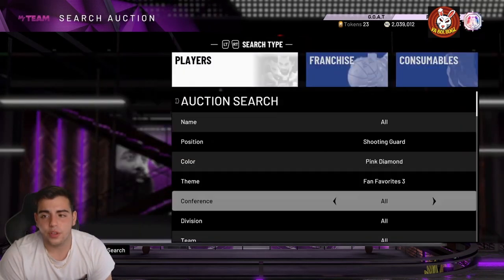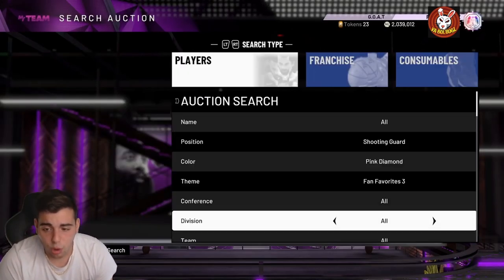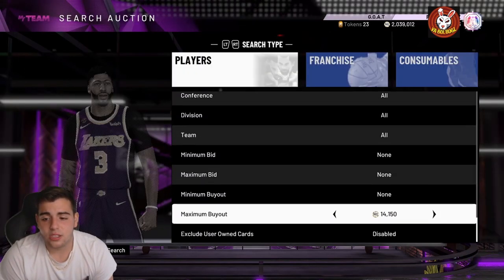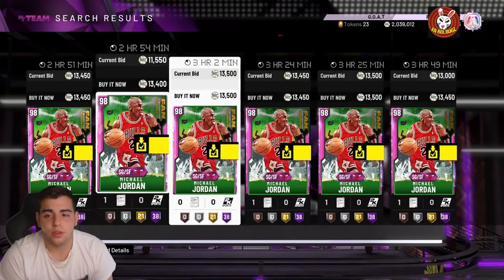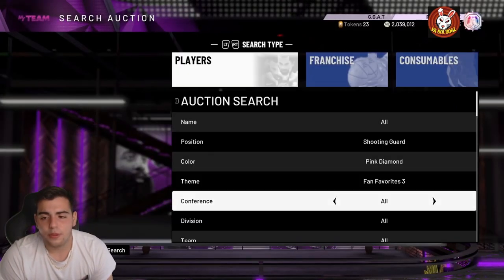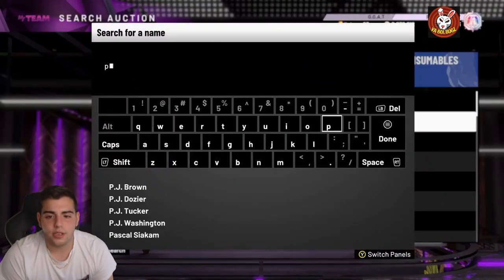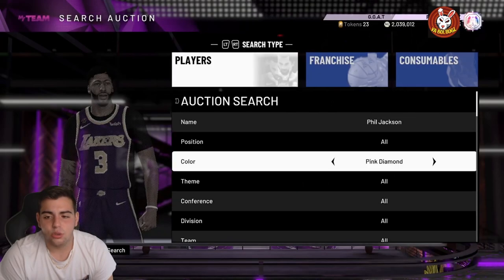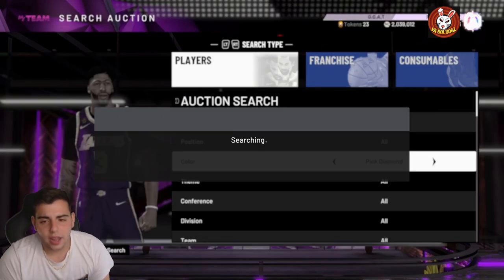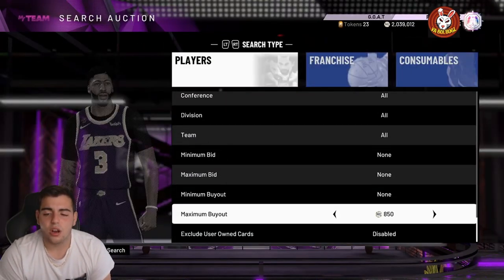One other card I want to go over is the Fan Favorites 3 pink diamond MJ. This card has to be up in price — he just got released with a dynamic duo with Phil Jackson. In my opinion, I've been free throw line dunking with this MJ. He is up a lot of MT. There's gonna be a ton of snipers going around because Fan Favorites 3 packs are still out. Phil Jackson pink diamond also shot up in price big time with MJ.